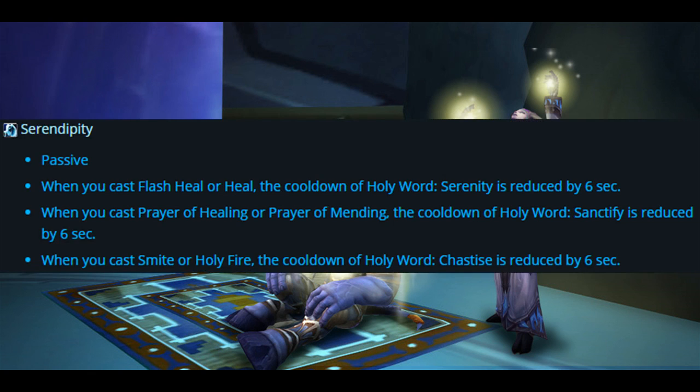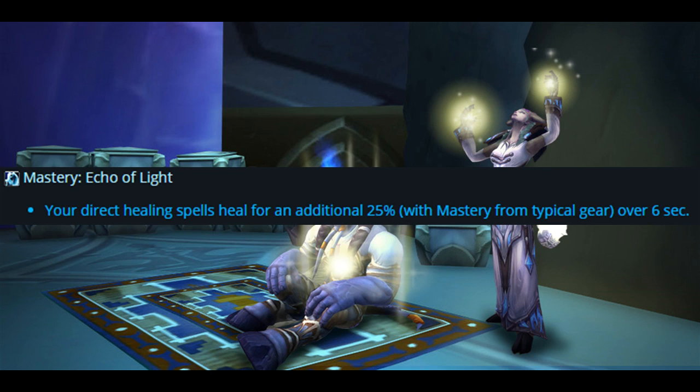Serendipity is a passive ability. When you cast Flash Heal or Heal, the cooldown of Holy Word Serenity is reduced by 6 seconds. When you cast Prayer of Healing or Prayer of Mending, the cooldown of Holy Word Sanctify is reduced by 6 seconds. When you cast Smite or Holy Fire, the cooldown of Holy Word Chastise is reduced by 6 seconds. The new mastery is called Echo of Light — your direct healing spells heal for an additional 25% with mastery from typical gear over 6 seconds.